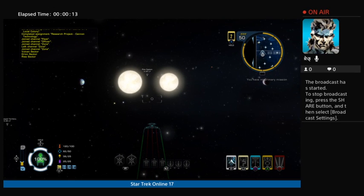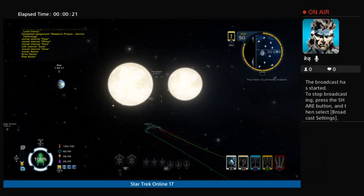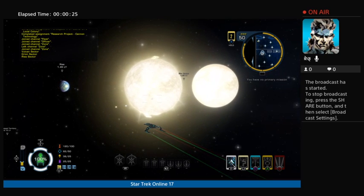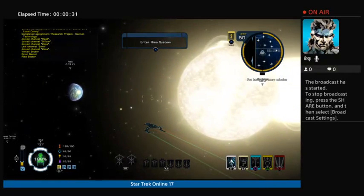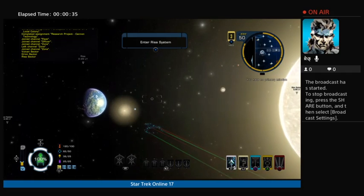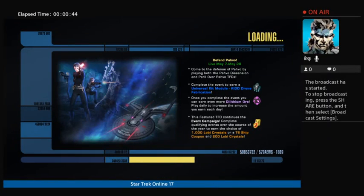Hello everybody, welcome to Star Trek Online. As I promised before, last on the Escalation 18 at Nimbus 3 to obtain the Nimbus fighters in the Starship crate. We're gonna go to Risa. Here is the valley — the vistas. There's 10 of them.